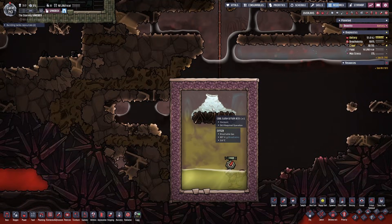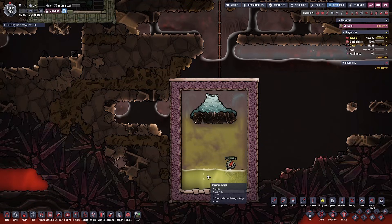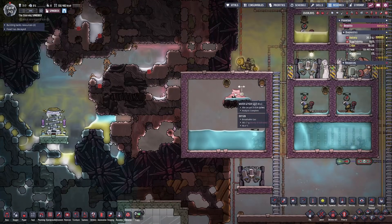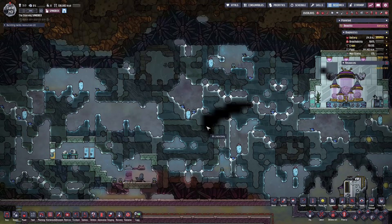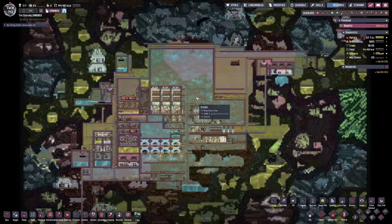Then you'll have things like the cool slush geyser. If you find one of these on your asteroid, you basically hit the jackpot — it ejects polluted water at minus 10 degrees Celsius, and that polluted water does not contain any germs. This can be used immediately to cool your base if you don't have a dedicated cooling system. You can also collect ice from the ice biome, melt it, and use it in your base, or deposit ice in large bodies of hot water to cool it down. All these different geysers, vents, and biomes can work in conjunction with one another to provide clean, fresh, acceptable-temperature water for your colony.